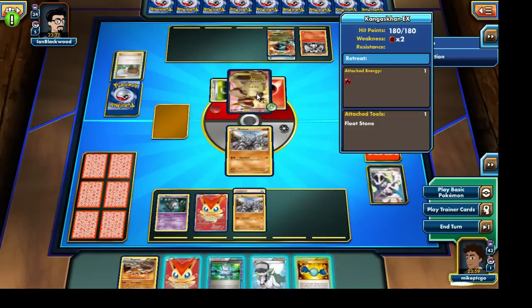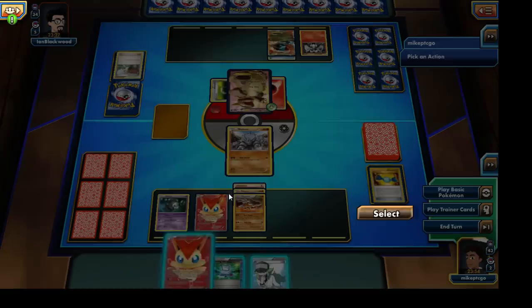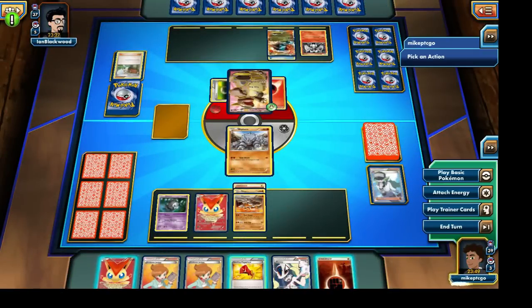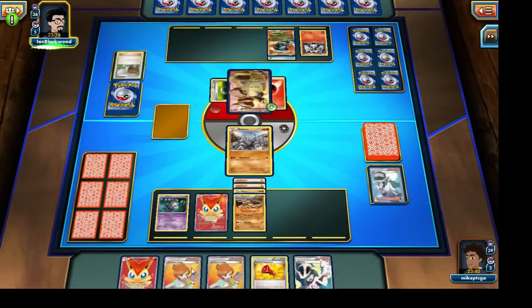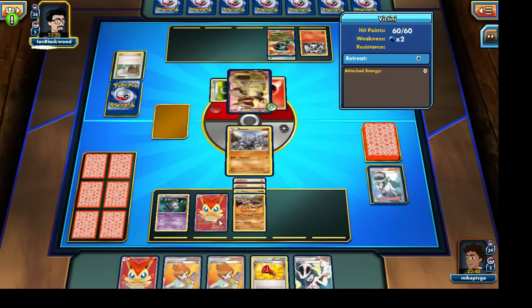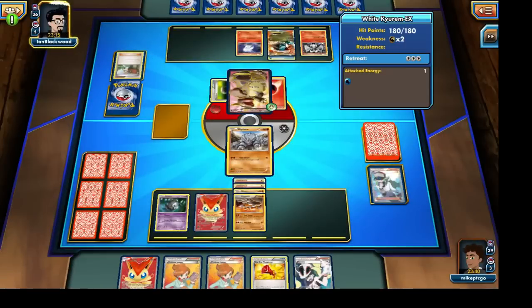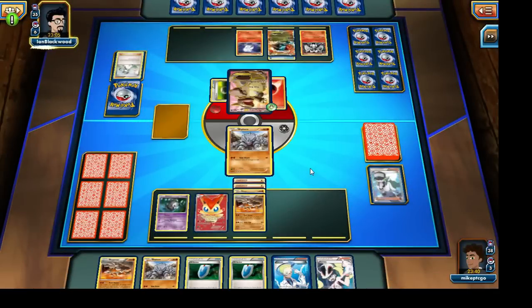Our opponent isn't going to power up his Kangaskhan EX, so let's actually evolve into Rhyperior. I'm not going to lay down the Victini just yet — I don't think we'll need him. Let's attach another Fighting Energy to our Rhyperior and end our turn. I'll save the Startling Megaphone for now since I'll probably be using Juniper next turn. I'll also go ahead and lay down the Victini in case he gets Lysandre'd out. Our opponent is slowly loading up his bench, which is nice for us because Rhyperior will be able to dish out more and more damage.